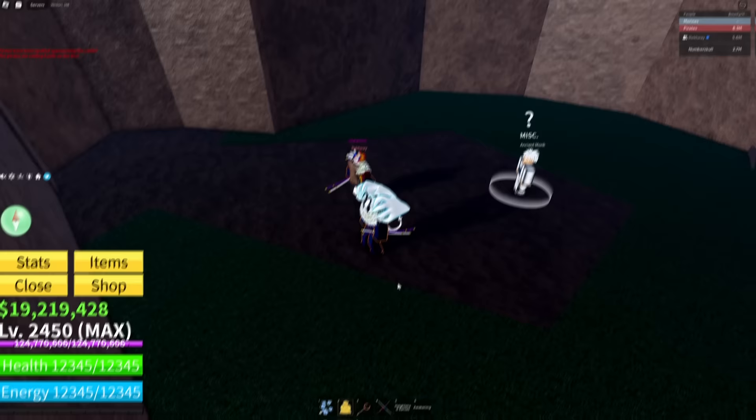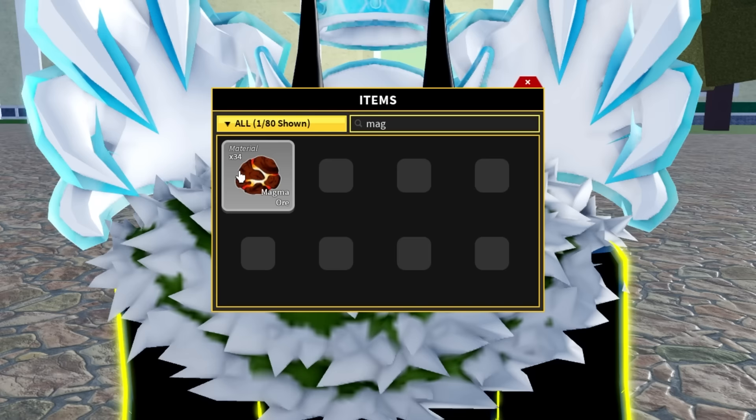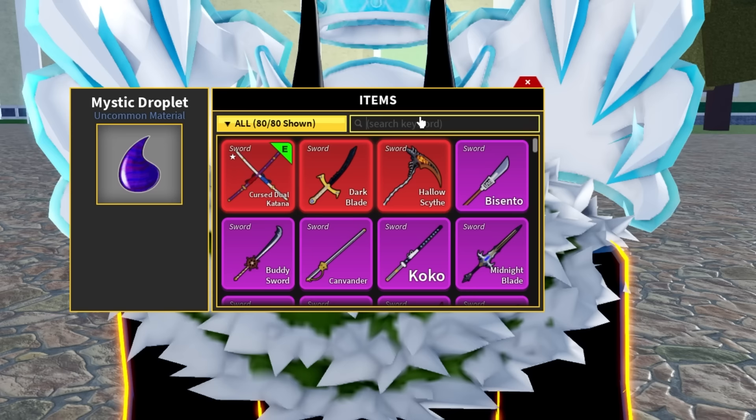We have to go ahead and see what we need. We need 20 fishtails — we have 33, so we have that. What about magma ore? We got 34 and we need 20 of those. What else do we need? We need 10 dragon scales and we only have eight. So we need two more dragon scales, and we also need 10 mystic droplets but we have 19. All we need is two more dragon scales.